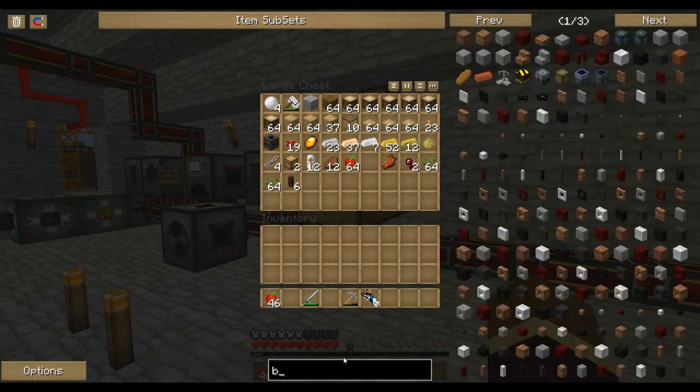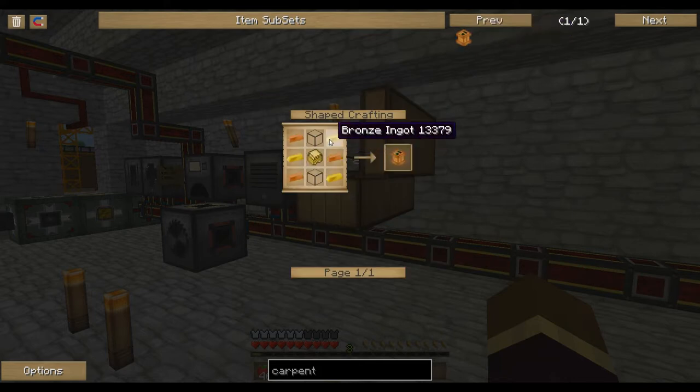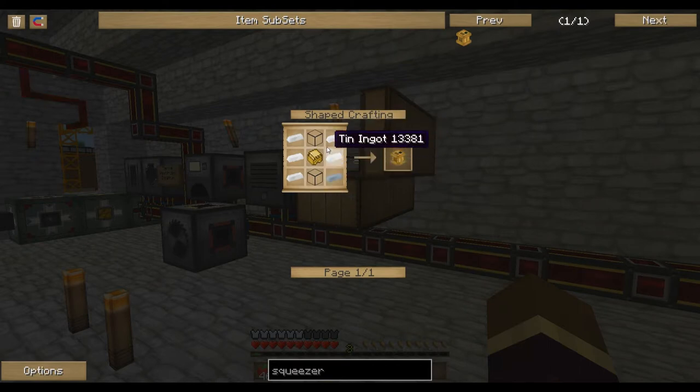I'll show the recipes for both. The Carpenter is made up of a sturdy casing wrapped with bronze and glass. The sturdy casing, which is used for all Forestry machines, is just a ring of bronze. And the Squeezer is basically the same thing, but instead of bronze, it's tin — and the same for the casing.